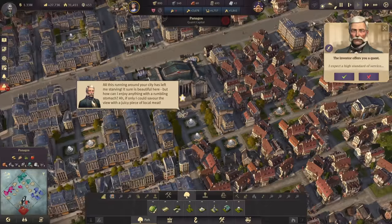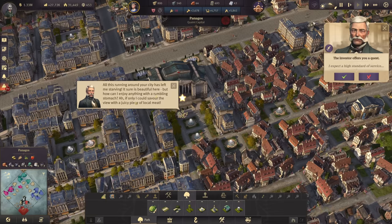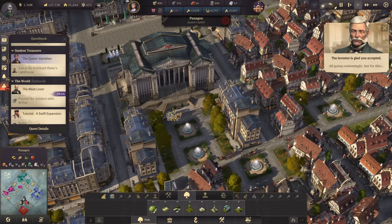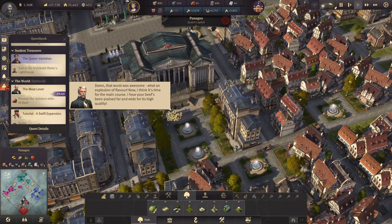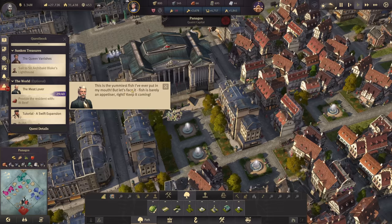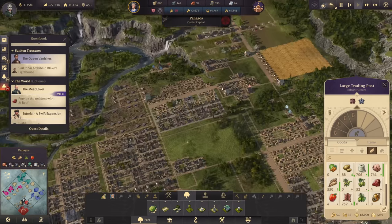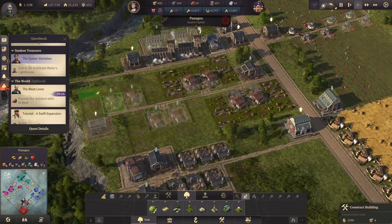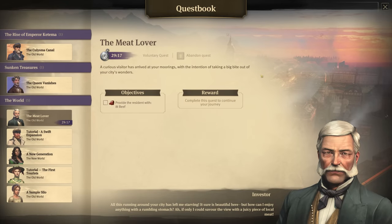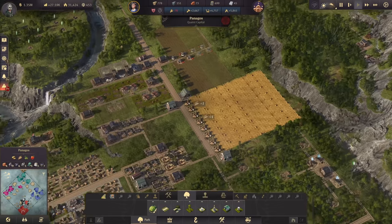Last time I checked we don't have investors yet. The quest says: 'All this running around the city has left me starving — if only I could savor the view with a juicy piece of local meat.' He wants eight tons of fish. The investor wants some fish — this is actually totally new. Of course we are going to hand in the quest. We get the sausage next — now he wants beef. We don't have eight tons of beef available yet, now we have four. So where are my cattle farms? Let's build two more — we're going to need them anyway, and the surplus we can use for this quest. This is a quest line, so I can't see the reward yet — there's a bigger reward at the end.